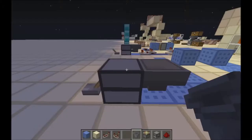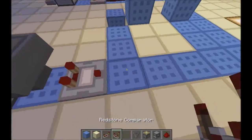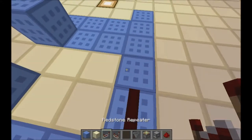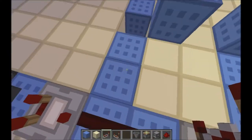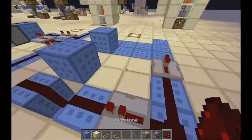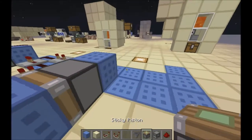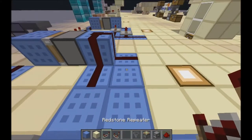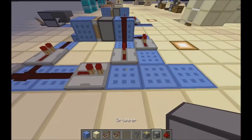Next, you're going to put a dropper right there with a hopper running into it. Put your items in — I'll put a diamond sword and some charcoal. Put a comparator right in front of the hopper, two pieces of redstone in front of the comparator, a repeater in front of all the redstone, and to the left of the redstone put another repeater. Then put redstone right there, and here put a piston.